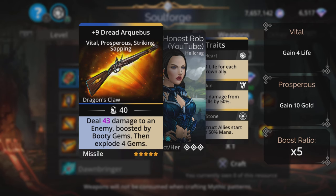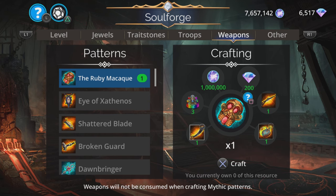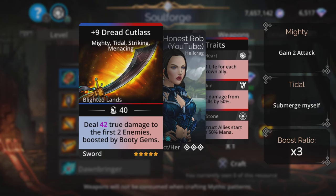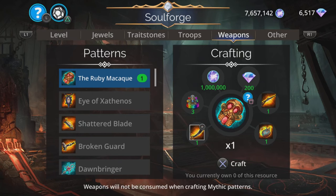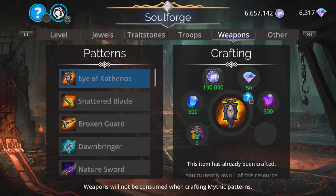You need the Dread Archibus, Lodestar, and Dread Cutlass. But these things don't disappear when you craft them, so it's all good. And you need three celestial. So let's craft this and pop it into a team.